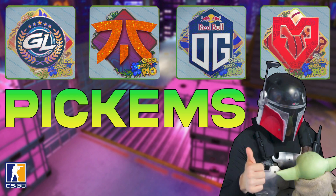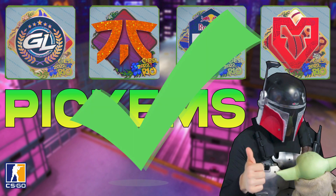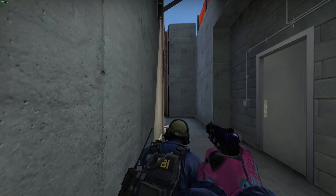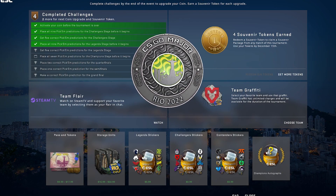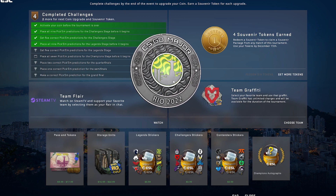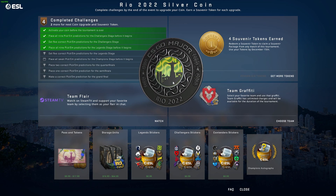Now, as it goes for today, being the 8th of November, the legend stage part of the pickems just completed. That means we're going to the championship stage very soon. I myself, just probably like millions of other people, ended up getting that silver coin, which really, really sucks. And recently, I made a video covering why that happened. Essentially, teams were getting upset. There were underdogs just exploding out of nowhere, pulling strats out of their bottom that really no one expected, and I think the same thing is going to happen in the championship stage pickems.